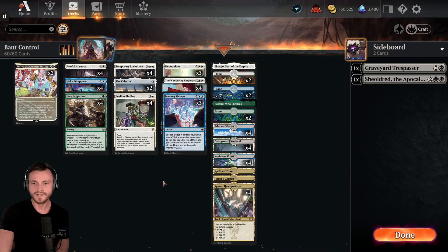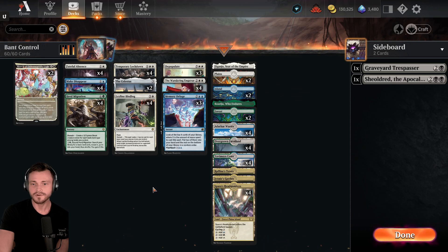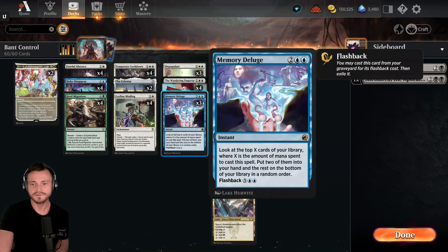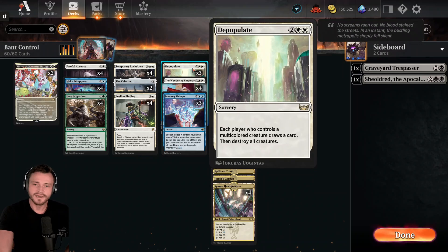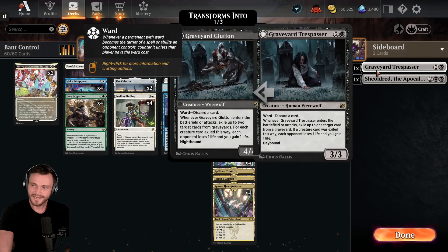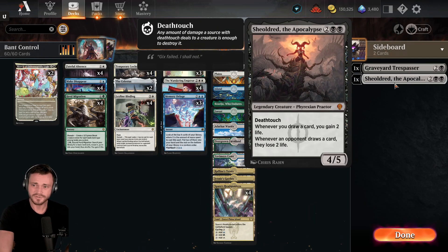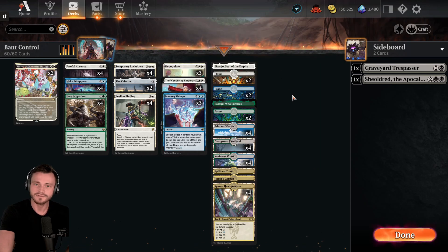2 Celestis in here — helps you ramp a little bit, helps you cycle through all the sweepers when you don't need them in certain matchups. 4 Leyline Bindings. Man, this card is ridiculous. I have it in the 3-drop slot because if you have Forest, Plains, and Island down, it goes down from 6 mana all the way down to 3, and if you have anything else, it drops even cheaper. This card is ridiculously good. And then in the 4-drop slot, mostly Emperor and Deluge — some instant speed against aggro decks, you can drop the Emperor. If you have control decks, you can drop Deluge depending on the situation. But then we also have 3 copies of Depopulate. I lost a couple of games in the beginning before I added in Depopulate against Monoblack because I didn't have great answers to Trespasser, which forces you to discard a card and also strips Memory Deluge out of the graveyard. Shoulder comes up too. So I think having a little bit of unconditional sweeping against Monoblack is quite valuable when Lockdown can't quite hit those targets.